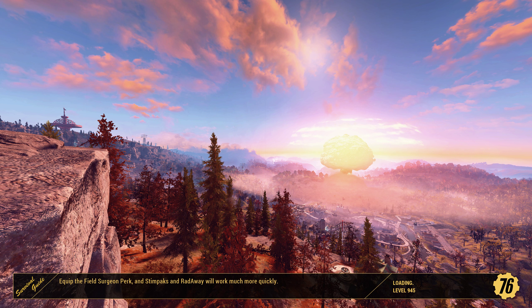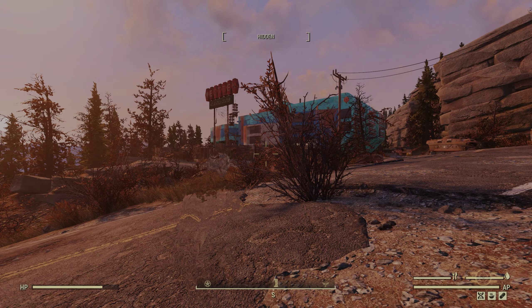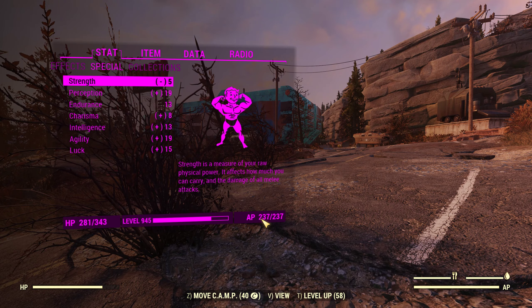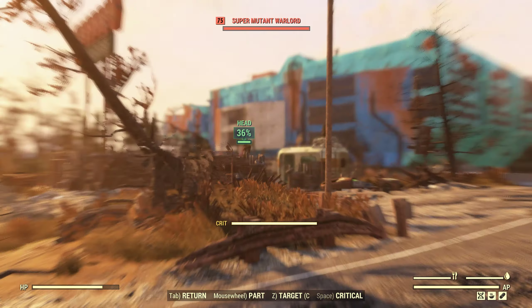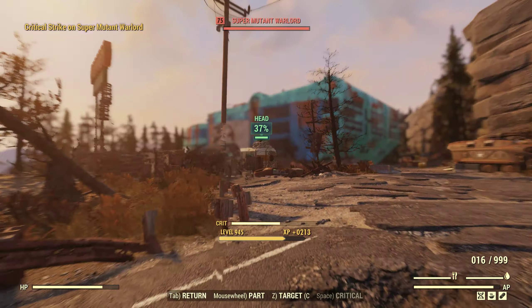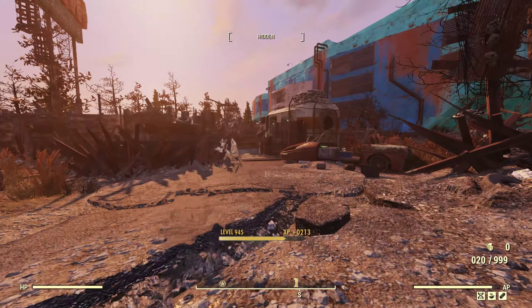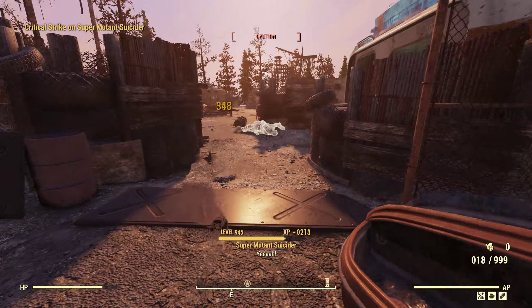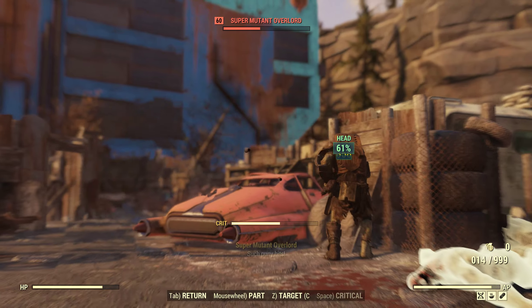As a full health build, the 25% less AP cost is super good - it's just a great perk to have because your AP is not that high. You actually have a lower amount of AP overall. As you can see down here, 237 AP, so you will burn through them rather quickly. But look at that damage! That is good damage for a full health build, guys and girls. A critical hit there - two shots with a crit and they were gone.